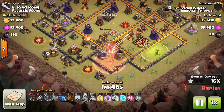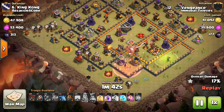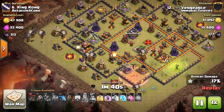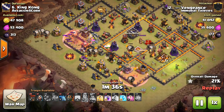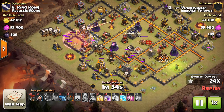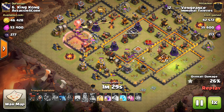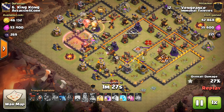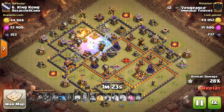Even though his kill squad isn't going to get that much value — it's going to get the Queen and the air defense, but not the Inferno Tower — he's only investing a P.E.K.K.A. and his heroes plus a jump spell. He still gets the job done because the base is pretty good for La Loon. You can see that one wizard in the CC is actually still up, so a bit of an issue there, but despite it, his troops are moving through toward that first Inferno. There was a Troll Tesla in the corner — the Balloons got caught up but took it out pretty quickly. One of the pups finally took out the wizard from the CC, so he doesn't have to worry about that.